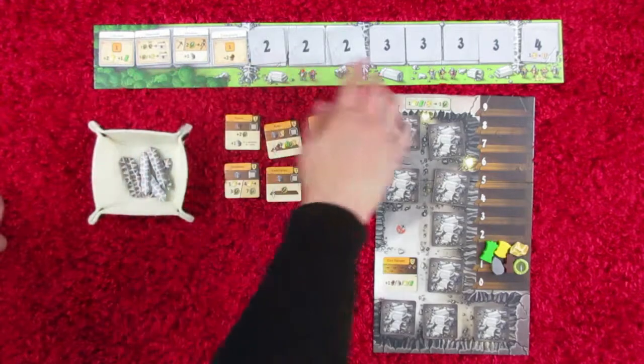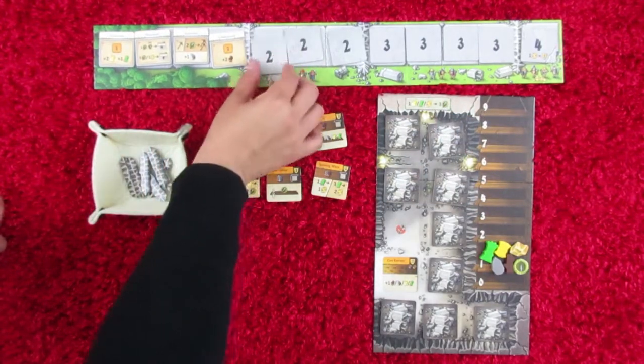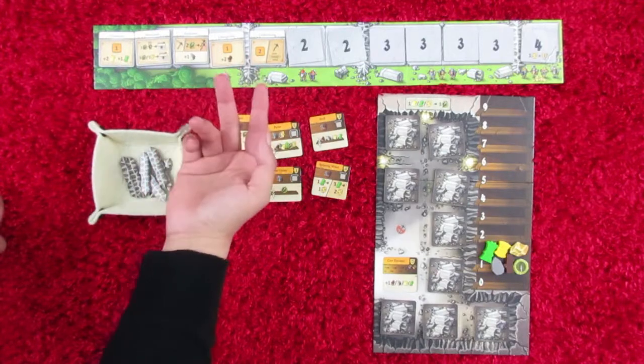First, you're going to start off with your action board. You turn over the first tile here, and it's going to tell you how many actions you will have this turn. Then from these available five new actions here, you're going to take two of them.